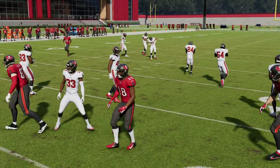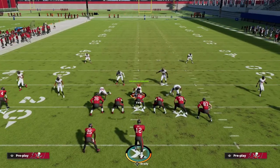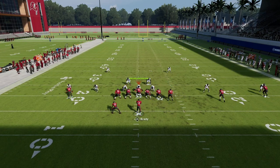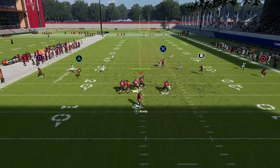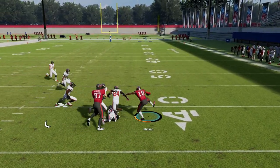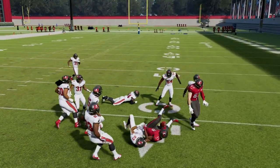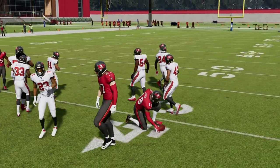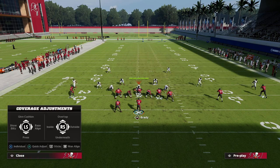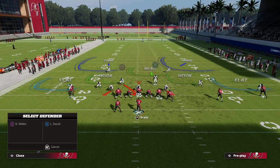Against Cover 2, that's one of the better ways they can defend this, but what makes this play so good is the wheel route on the left side. Against this defense you see the yellows suck up and we're able to hit the route to Johnson.